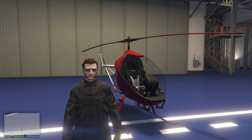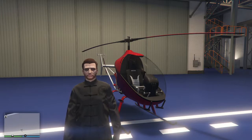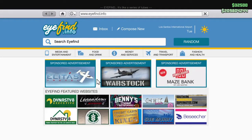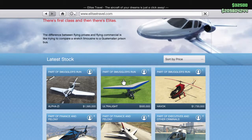In this video we're gonna be looking at the Nagasaki Havoc, one of the new helicopters that came in with the Smuggler's Run update. You can get this helicopter on the Elitist Travel website and it goes for about two million three hundred thousand nine hundred.